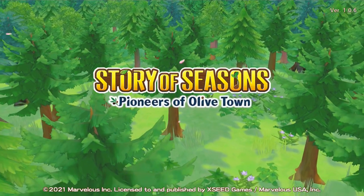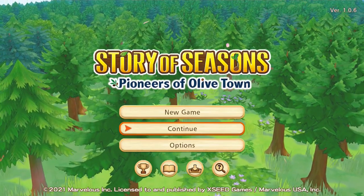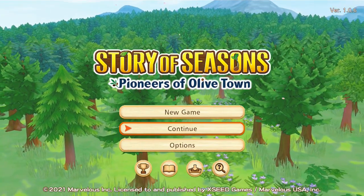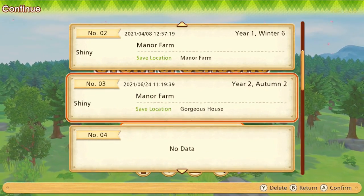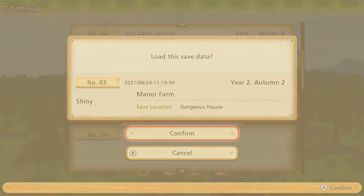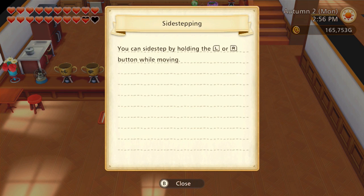We're back to Story of Seasons: Pioneers of Olive Town. It's been a while since I've actually played this game. So year 2, autumn 2 — we're going to confirm and begin that. This one's actually a scenario, not a new location. The 1st and 4th DLCs are scenarios, and the 2nd, 3rd, and 5th DLCs are new locations. You can sidestep by holding the L or R.